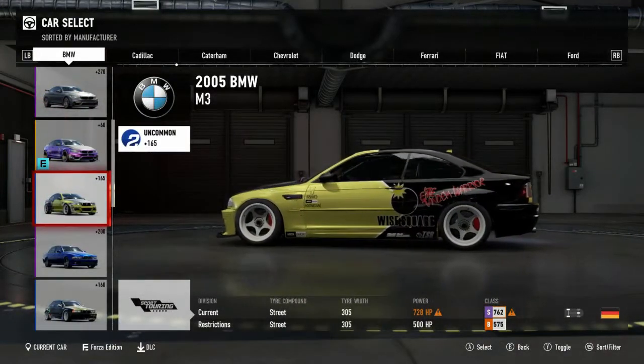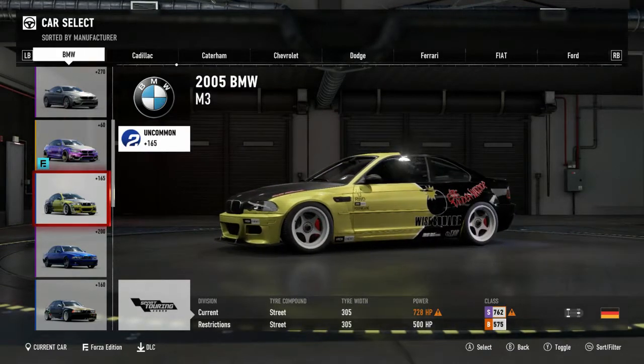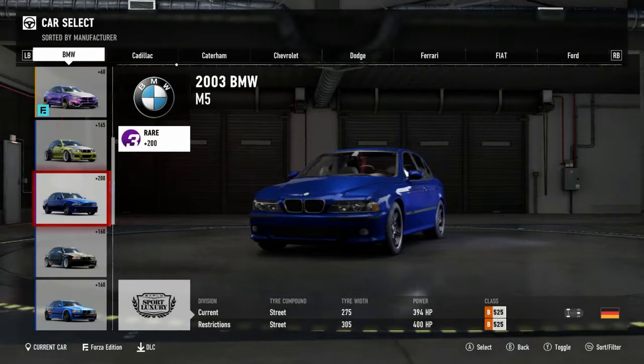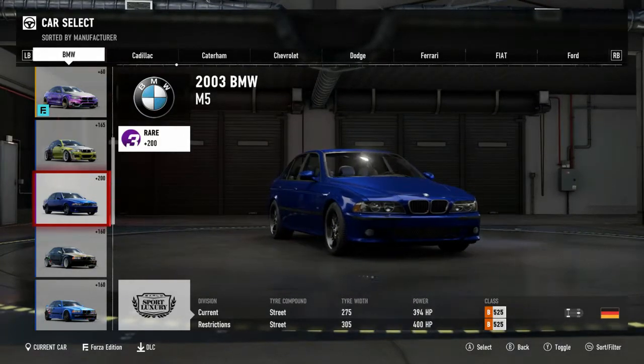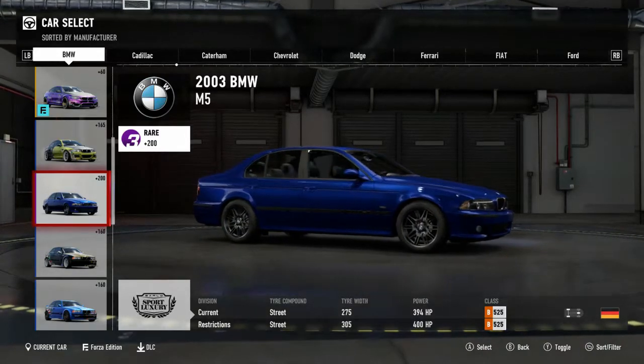Hi guys and welcome back to SlickSick Gaming and welcome back to Forza 7 for another drift build. Today we're going to be working on a 2003 BMW M5. It's a hot car so let's get stuck in for this drift build.